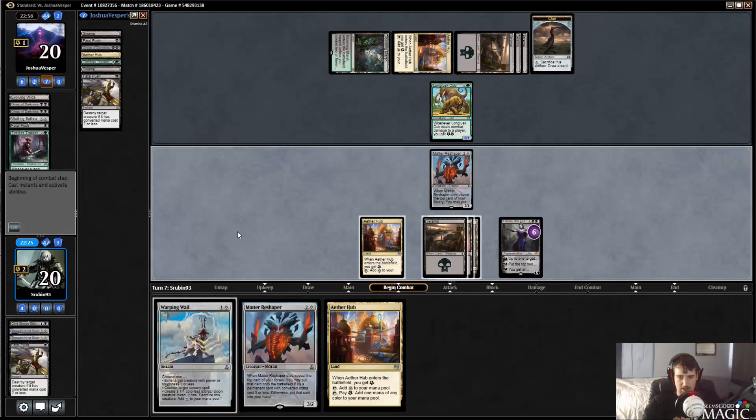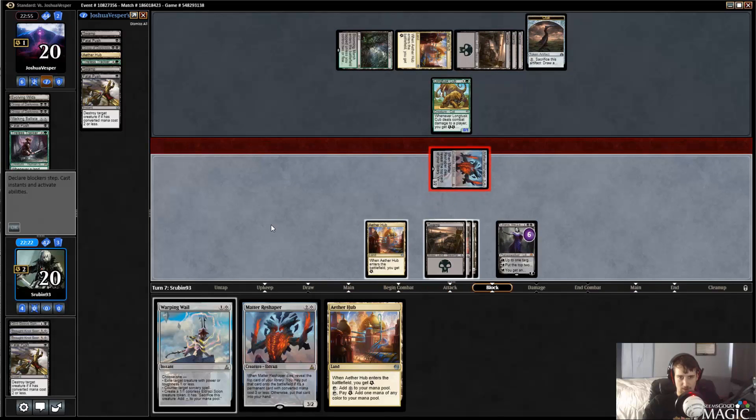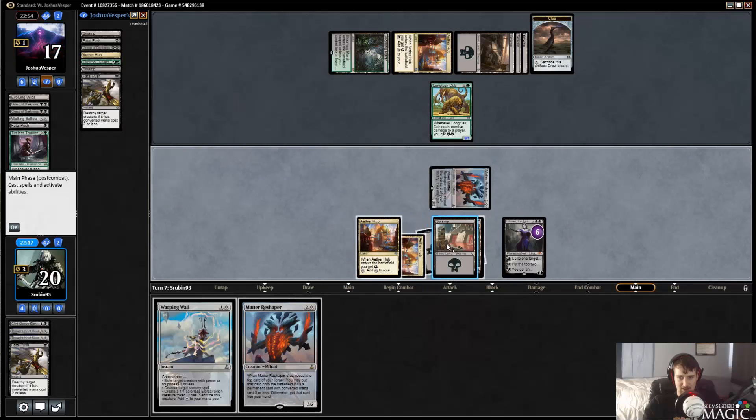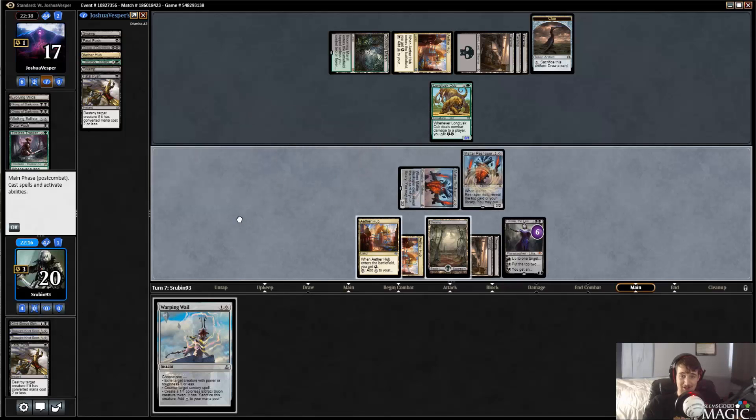All right, so we're going to have Warping Whelk plus Matter Reshaper. I imagine it's going to be kind of hard for them to do anything. That being said, this Liliana could always go get another Thoughtseize — we could just keep recycling Thoughtseizes against them, which also seems powerful. Maybe I'm too crazy about ultimating here. Obviously I think ultimating is good, but other people might not feel that way.